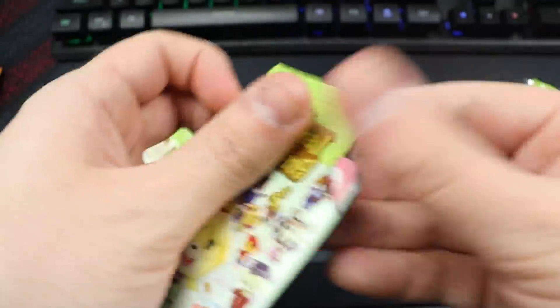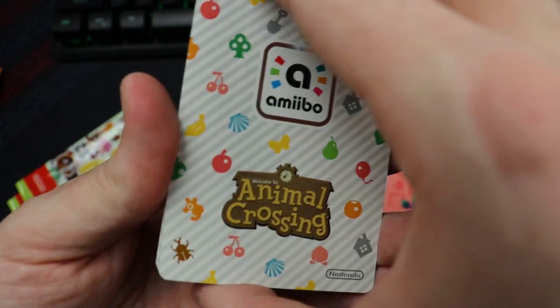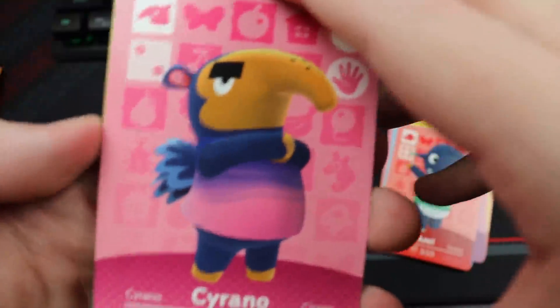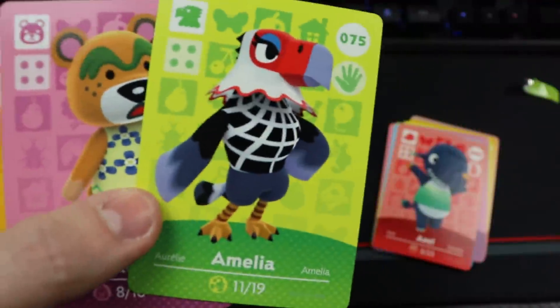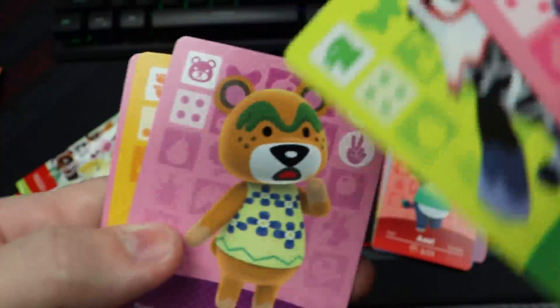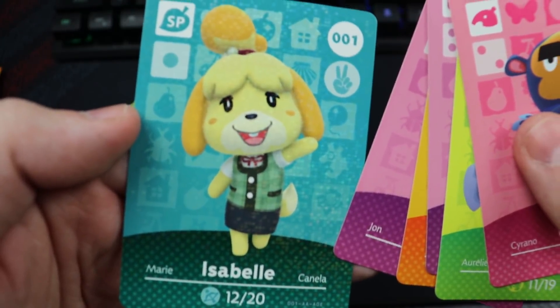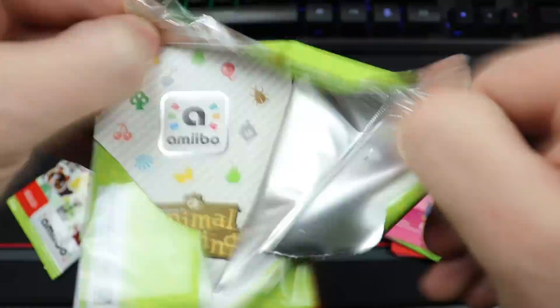I'm so used to opening the Japanese packs — they only have three cards — so this feels like big packs to me. Next one: Cyrano — that's not a great villager. Amelia... Nate — oh man, Nate. We got Marcy, Lopez — pretty solid — and then Isabel. I believe there's a special Isabel in every single series; she looks different in each one.